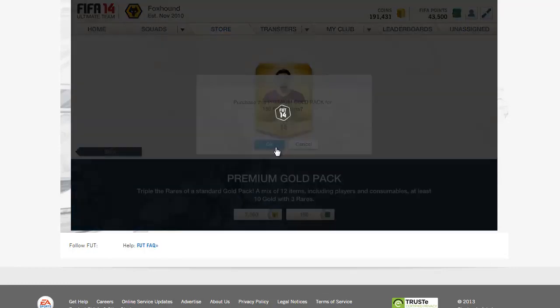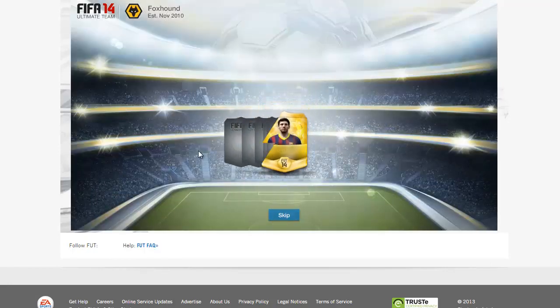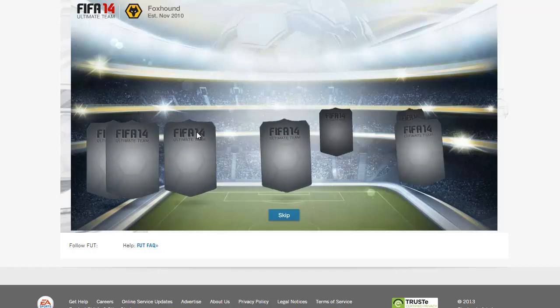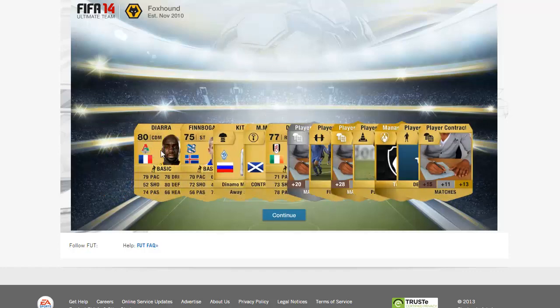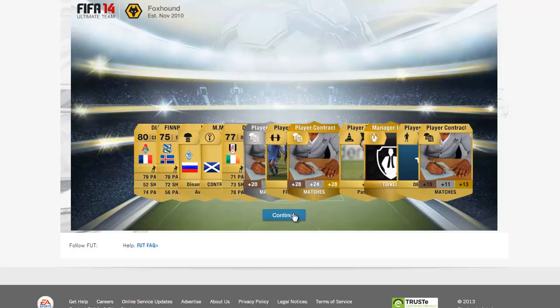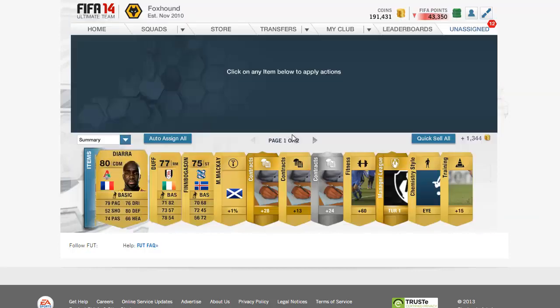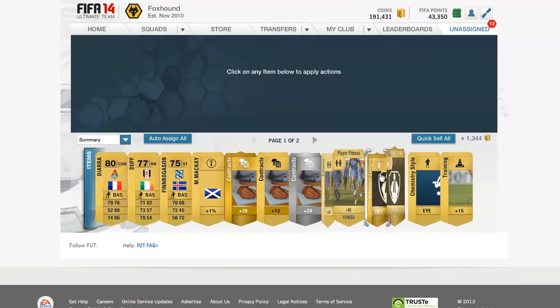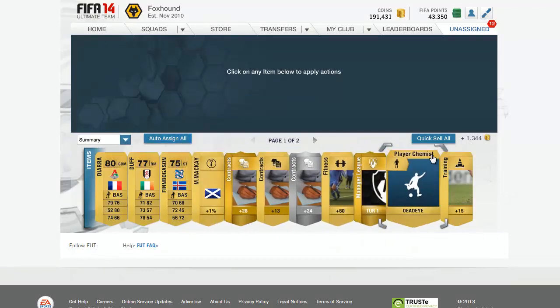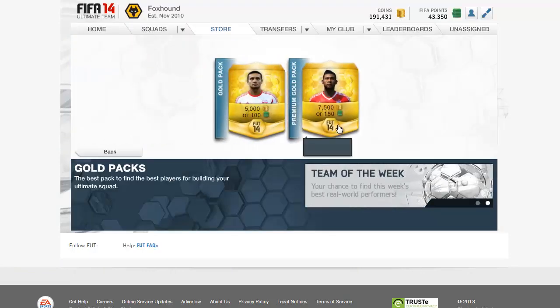Messi's on the pack. Come on Messi, please give us someone good. Diara - oh man. So he gives us Diara. We get a player contract and a manager for the Turkish league. We might be able to make that Galatasaray team now with players for Tenkem - might work. Auto-assign all and let us continue.